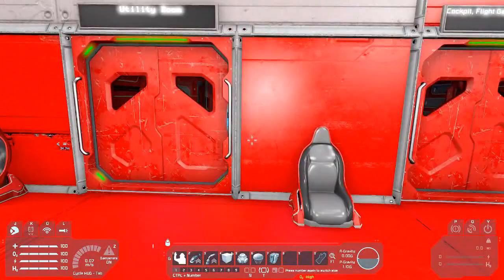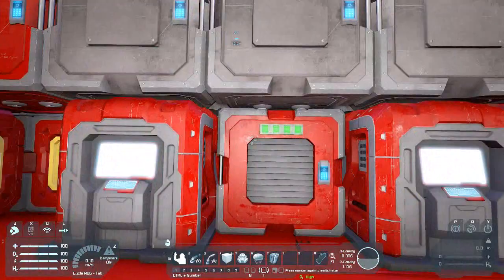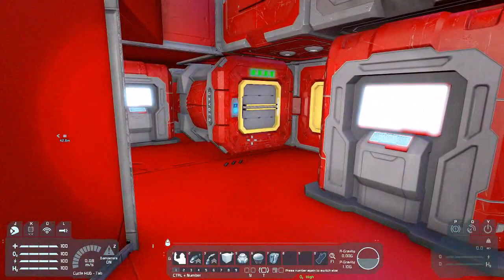The center room here is the utility room. You've got programming blocks, timer blocks, an oxygen system, and some backup batteries to help keep it alive.